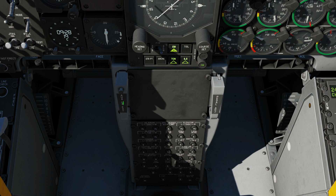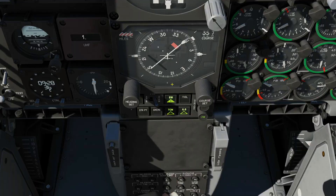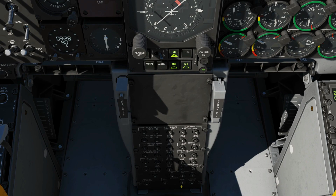Further down: auxiliary landing gear handle in case our primary fails. Pedal adjust — non-functional in DCS obviously. A series of circuit breakers with the system each is attached to labelled there. In front of that is our stick — buttons on it cannot be clicked with the mouse but can be set to keyboard keys or HOTAS buttons. And the rudder pedals, which will be linked to gaming rudder pedals.